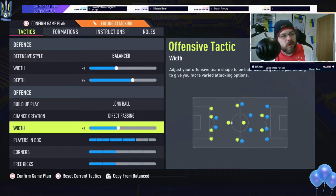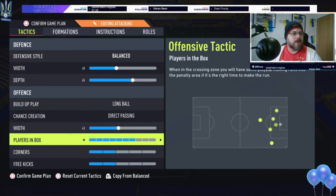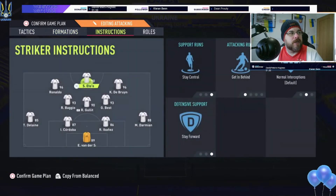Width for attacking is set to 43 — you want to keep it shallow and not become a 4-3-3 with wingers out wide. You want a solid three across the middle, and that actually happens every time. I have seven players going into the box, because it helps drag your midfielders in there as well. As you saw in the video, there is a lot of attacking to be done. Corners and free kicks I have on two and two — that's completely up to you.